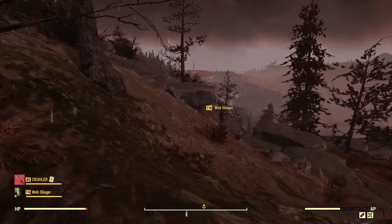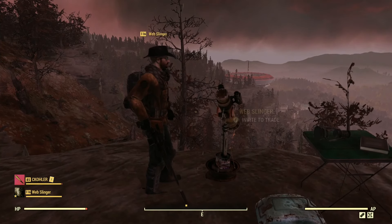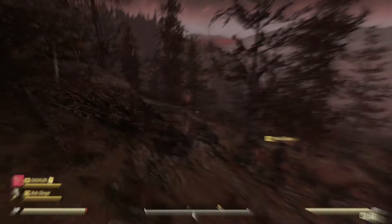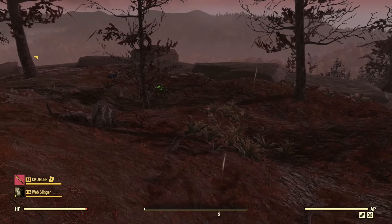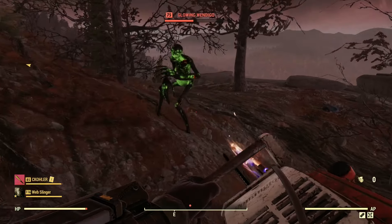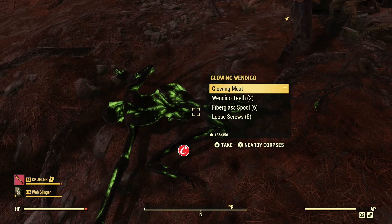We get XP for discovering Skyline Valley. There's a weird circular building with a stargazers telescope — there's a new animation for using it and we look up at the storm. We encounter a wendigo and take it out by shooting its legs first, then its head. We remember fighting one in an early episode and it was destroying us — they're terribly scary early on.